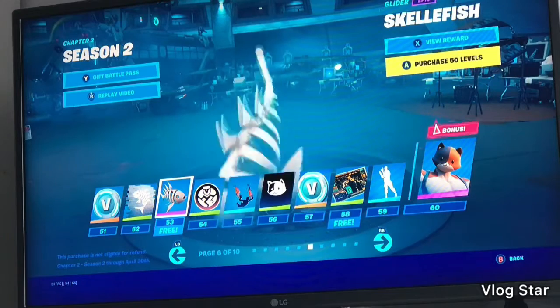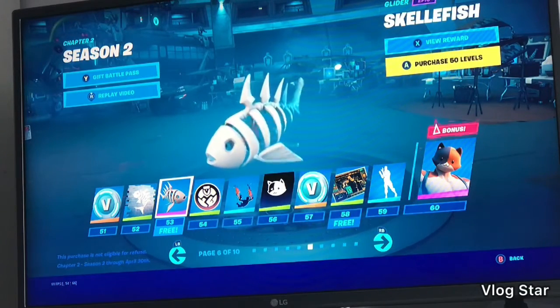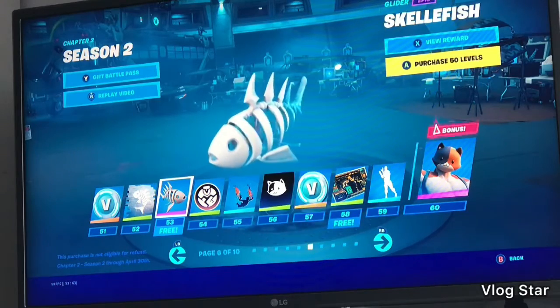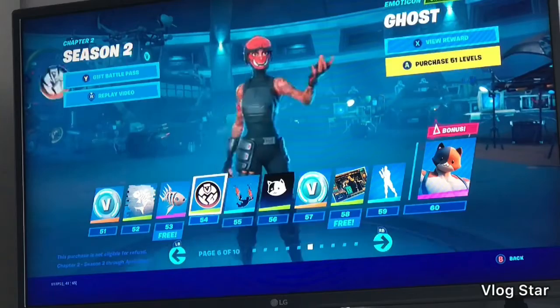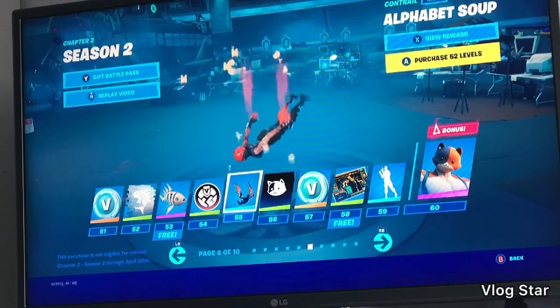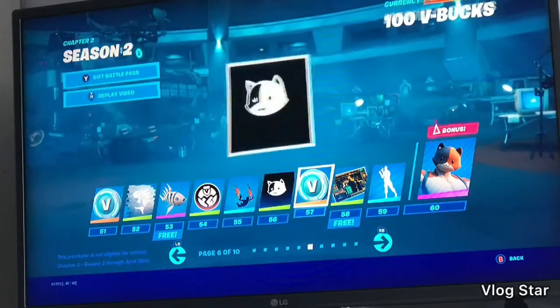Glider Scale — the Skelofish. I probably won't use some of these big gliders because I just use the umbrellas. It's pretty good though. Ghost Alphabet Soup — oh the birds. V-bucks.